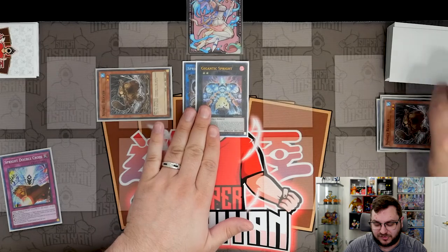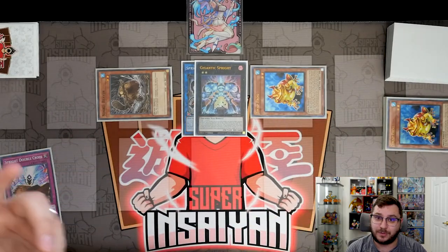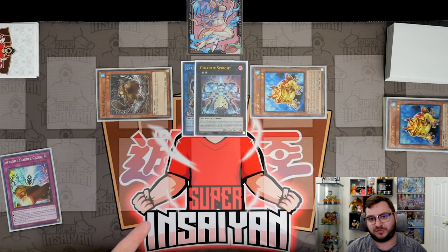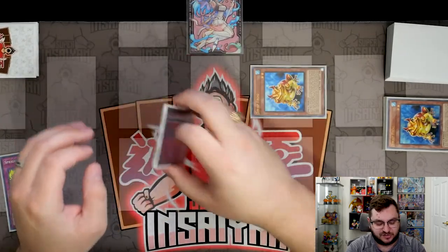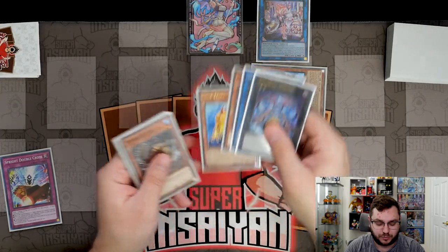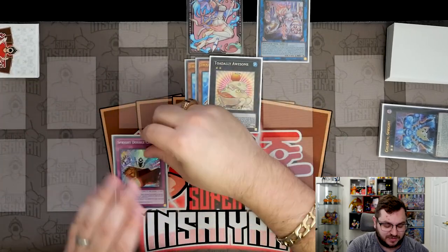We activate Gigantic Sprite's effect to summon Swap Frog from the deck. Swap Frog on summon sends another copy of Swap Frog to the graveyard. Without Ronin Toten we had trouble putting up an additional body, since we can't use Swap Frog to make the Elf without losing two Aquas on field. Thanks to Sprint's extra body, we take Gigantic Sprite and Beaver, link into Sprite Elf, and activate Elf's effect to reborn Swap Frog, then overlay both into Toadally Awesome.